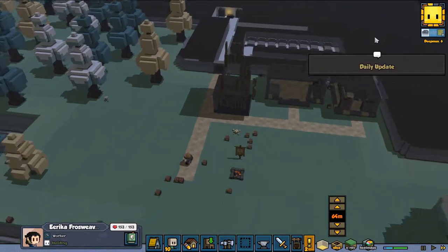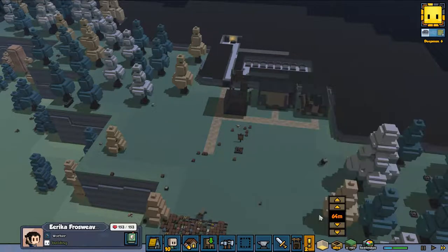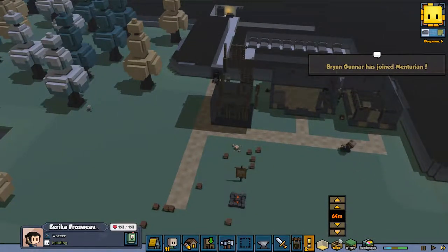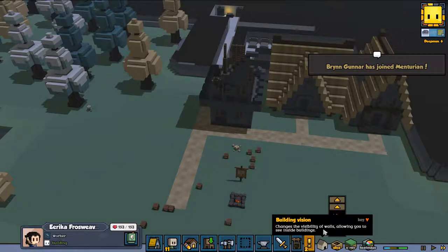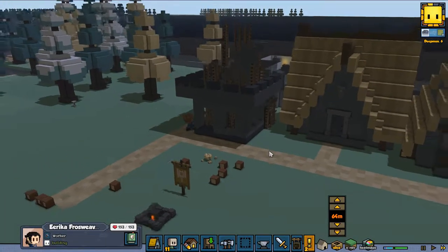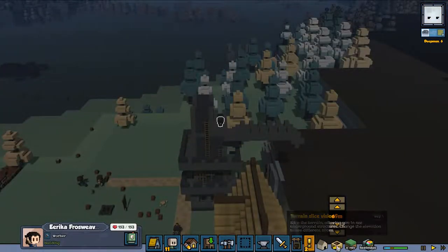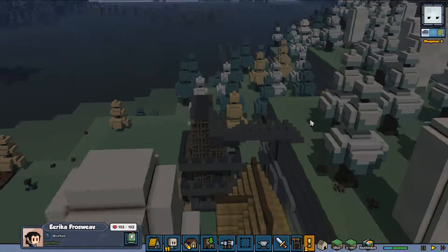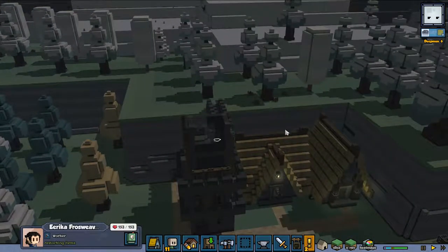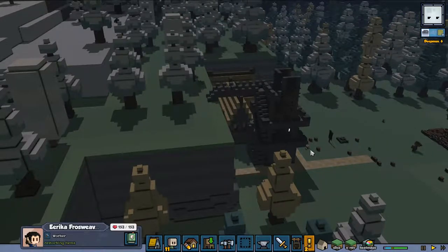We'll have to check that out. For now we are going to take a look at the tower and fast forward a little bit more. We'll come back when the tower is finished — slowly coming to the end of the castle build. Look at them build this thing — ain't it a beauty? Well it's not quite a castle, but it is a defensive bridge.